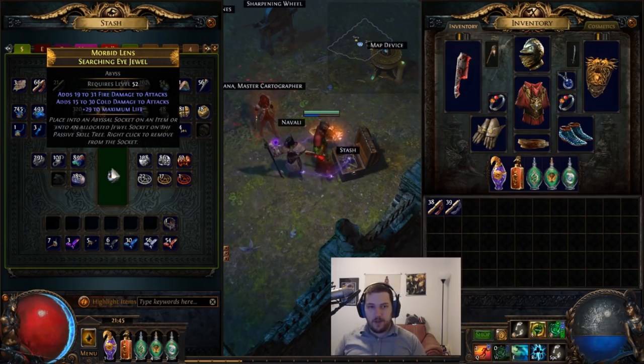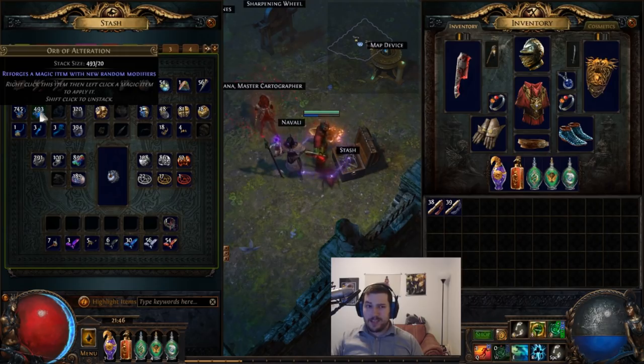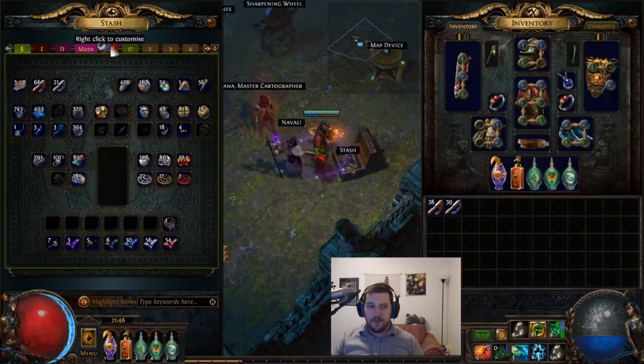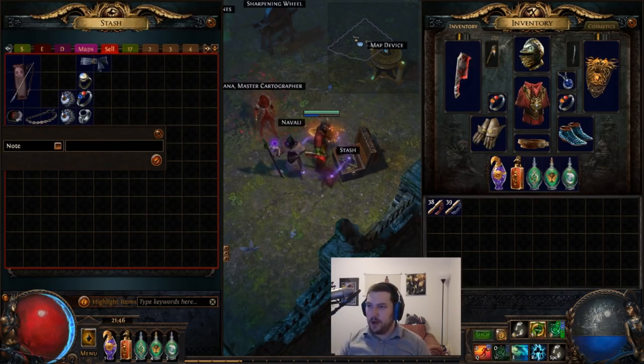Here we go — a tier-two roll, there's life, we're going to regal it, and we got another tier-two damage roll. So we have a double elemental damage plus life jewel. This one has average damage of about 34 to 61, so roughly 47 and a half average damage. That's probably worth about 10 to 15 chaos. We spent maybe 60 alterations and one regal on it.